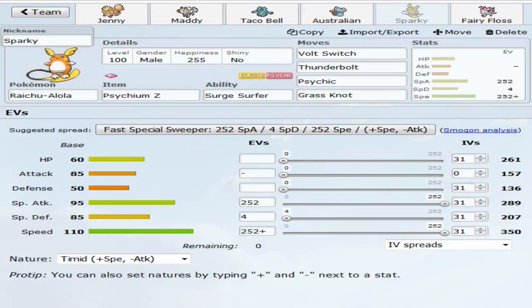The Psychic Z-move is mainly because Lanturn can Volt Absorb Thunderbolt - that was my thought process for running Psychic Z this week. Besides that, it hits Mimikyu, hits Roselia, and hits Gengar for super effective damage, so we're not losing anything by having it. The EV spread is the same as last week - max Special Attack, max Speed with a Timid nature and a little Special Defense.